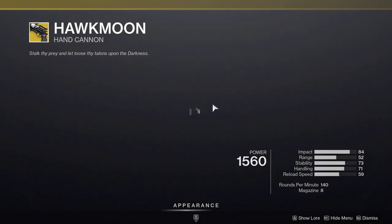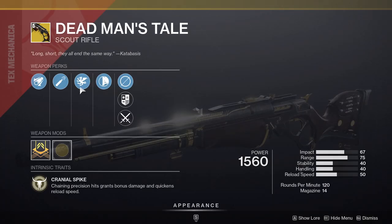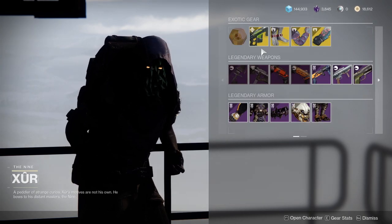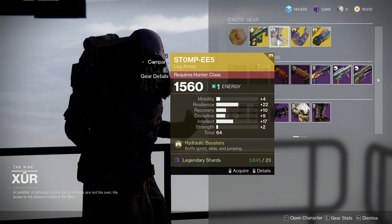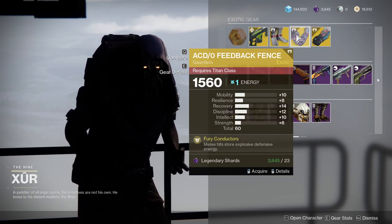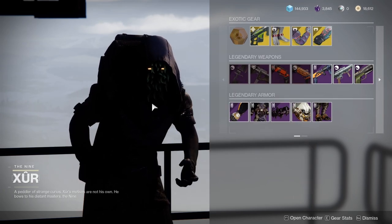For the other weapons: Hawkmoon with Rangefinder and Alloy Magazine — disappointing. Dead Man's Tale with Vorpal Weapon and High-Caliber Rounds — I would probably pick this up. The Colony is an okay grenade launcher. Stompees has a pretty interesting roll — I already picked this up so I won't again, but I'd recommend it if you don't have a good one. The ACD/0 Feedback Fence has very mediocre rolls and the Crest of Alpha Lupi has terrible rolls.